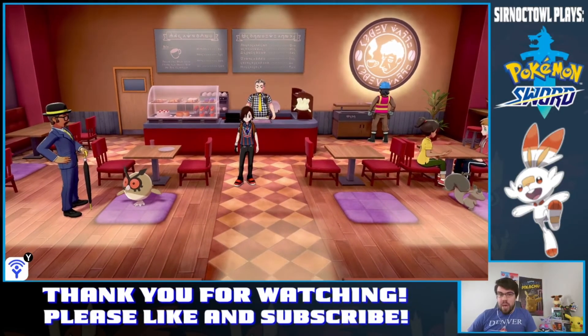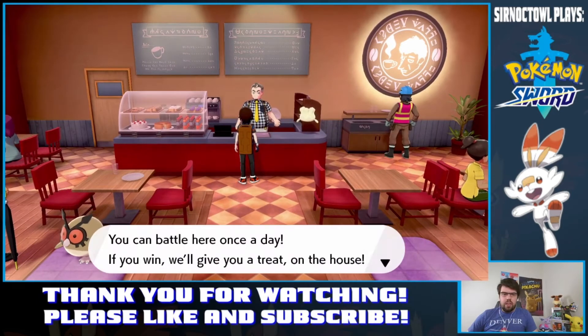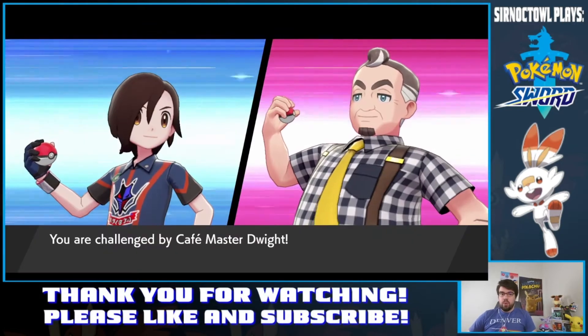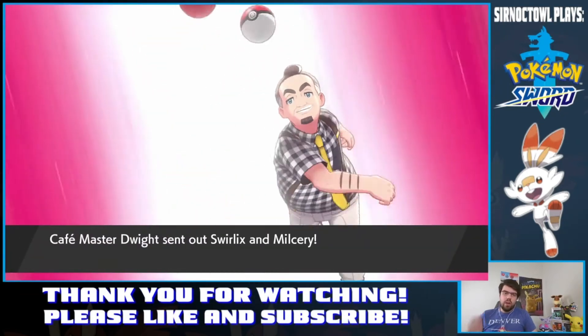First thing you need to do is come to one of the Battle Cafes. There's one in Motostoke, there's one in Hammerlock, and there's a few others scattered around. You're going to want to go ahead and battle the cafe owner, because the treat that you get — depending on what treat it is — could potentially help you evolve your Milcery into Alcremie.